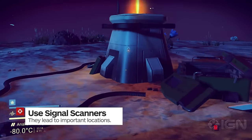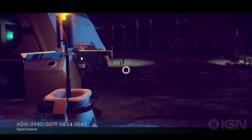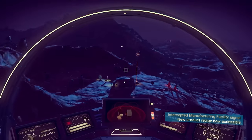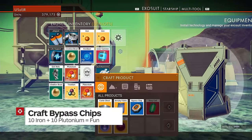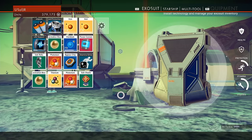Always be on the lookout for signal scanners. These plentiful devices can be hacked to point the way to other landmarks and important upgrade sites. The scanners are highly visible from the air at night, which makes finding them considerably easier. If you can't figure out how to activate the signal scanners, you may need a bypass chip. These can be easily crafted in your inventory by combining 10 iron and 10 plutonium.